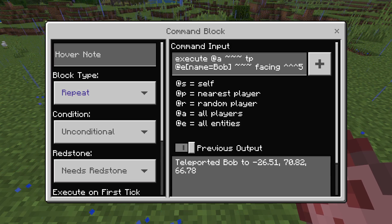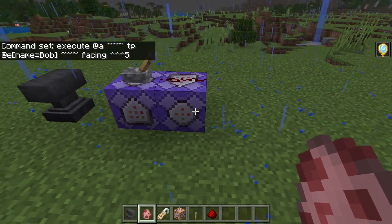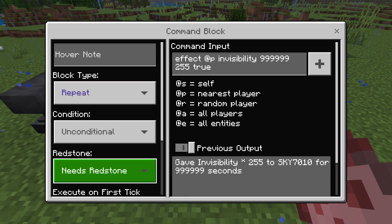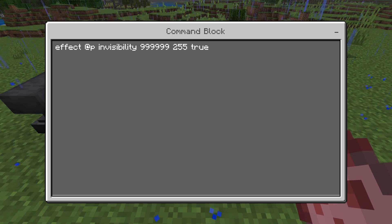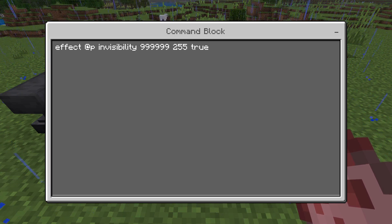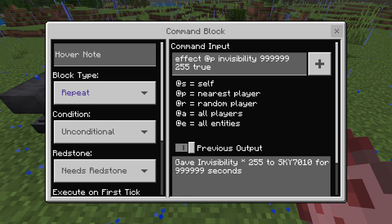Just type the first command into the first command block. Then put the second command into the second command block — change it to Repeat, Needs Redstone, and type it in. This is for Bedrock. If you are on Java, I will put Java's code in the comments too. I will put everything in the comments, don't worry.